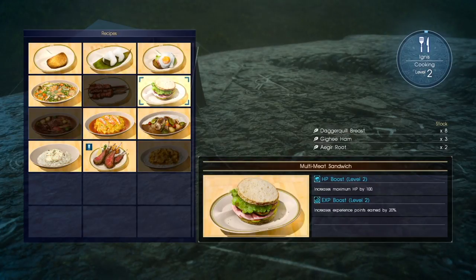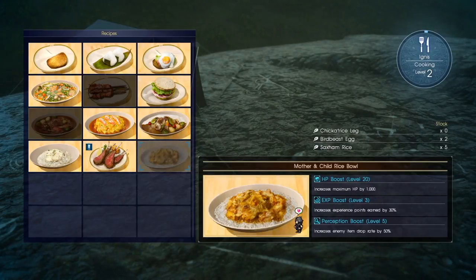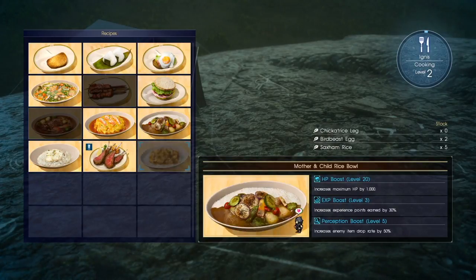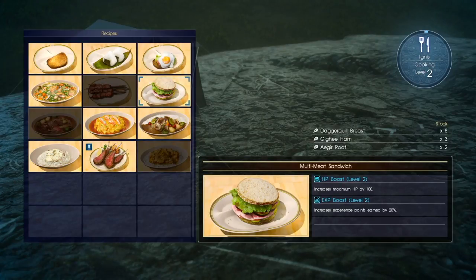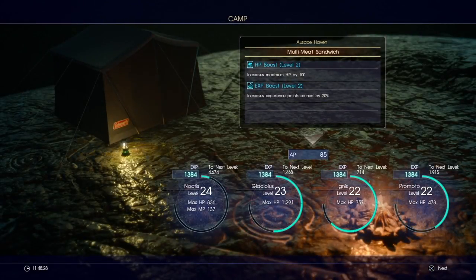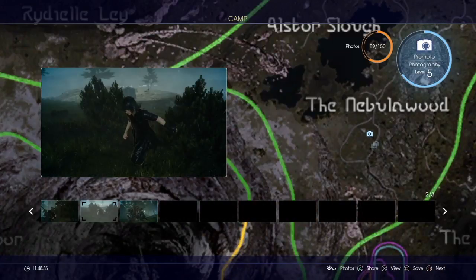This is the part I wanted you guys to look at — the second piece that will really help boost your experience points. You want to look for a dish that is going to boost your experience. Like this one is going to do attack and magic, which I don't really need. What I want is a dish that boosts XP — this one would be perfect. So I'll get 20% extra experience points earned in my next go around.